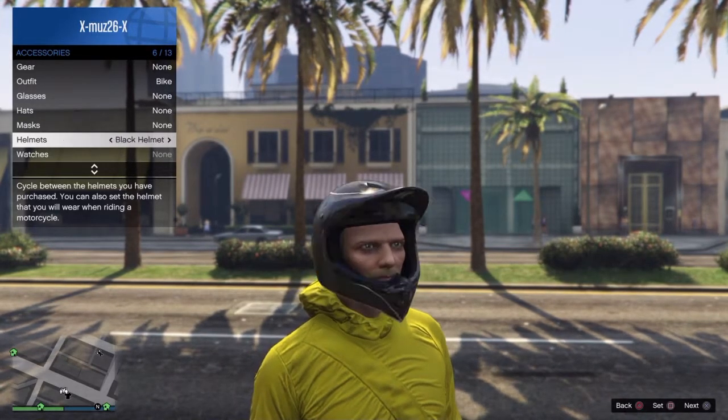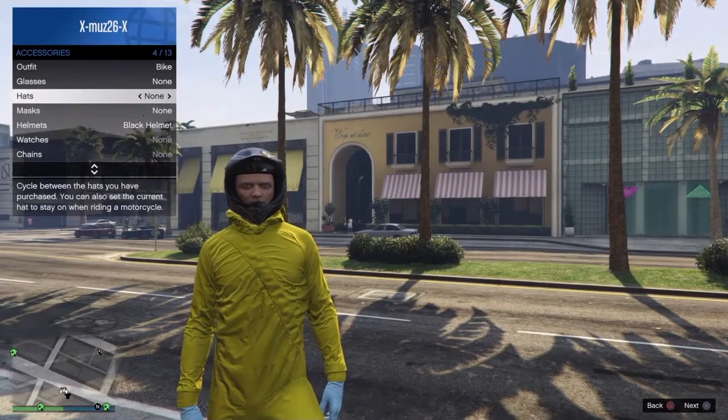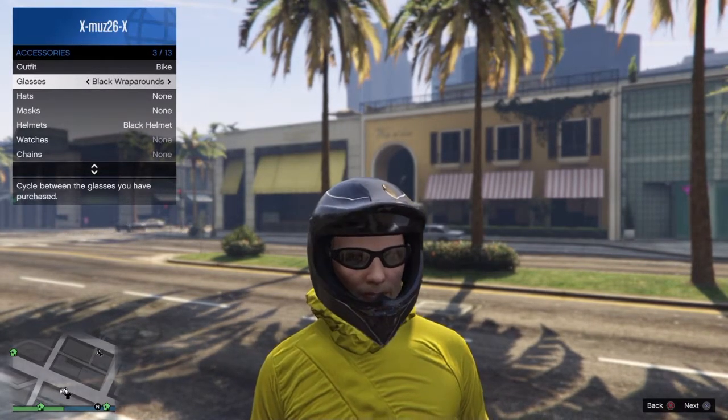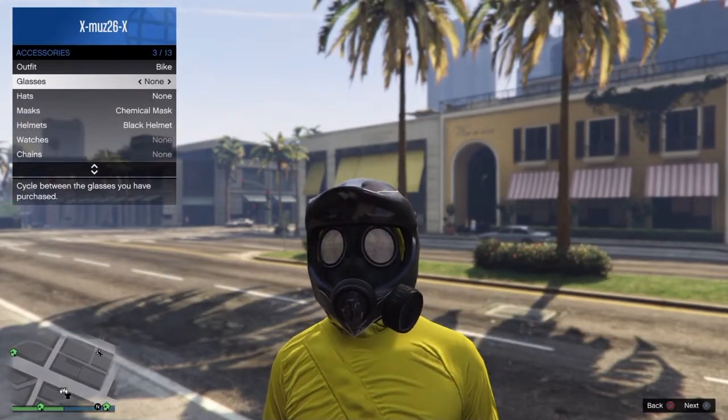Once you have chosen your accessory, go to glasses and put on any pair of glasses — this could be the first pair or the last pair — but straight away afterwards take them off. Then the gas mask should appear behind your helmet or accessory.